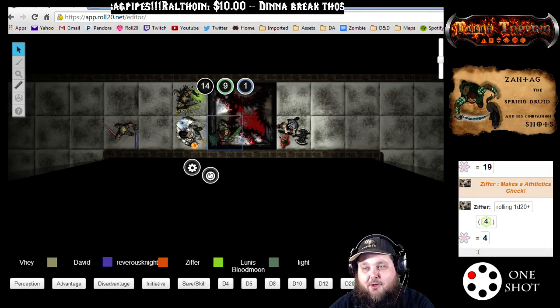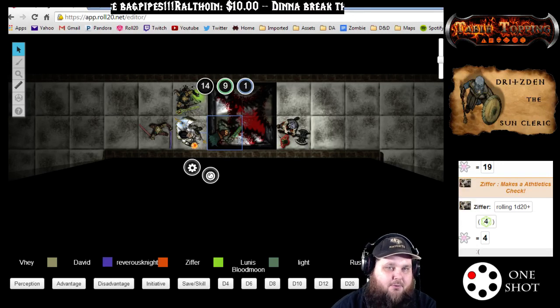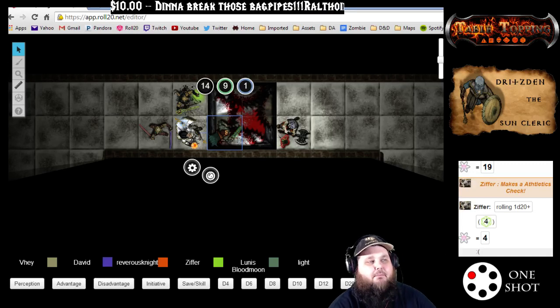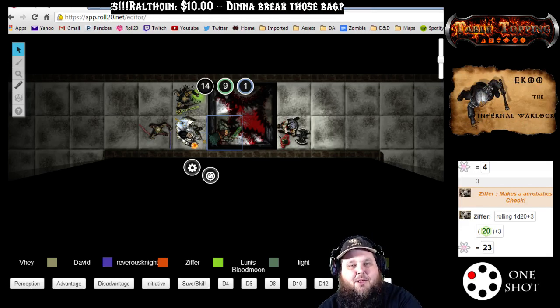First off, I want you to do a dexterity saving throw to see if you can actually do a backflip or something. So if you have dexterity, go ahead — if you have acrobatics on that, that'll help. There you go. Lucky it.